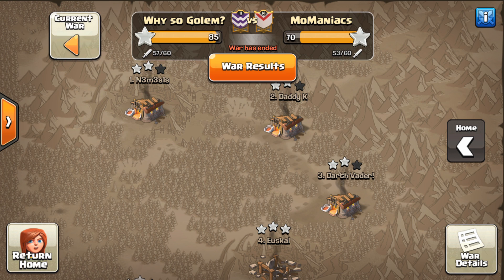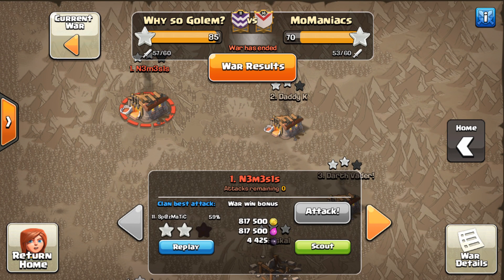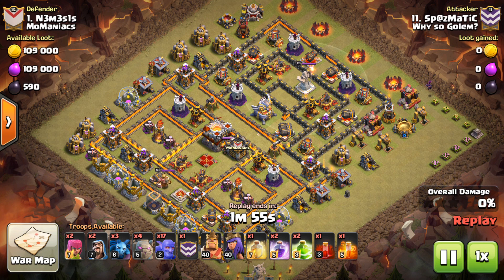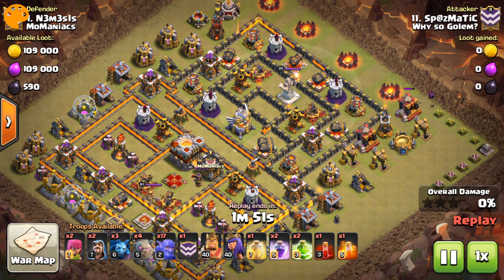So this is going to be some heavy hitter action from YSO Golem — 11v11, 11v10, and 10v11. Let's start things off with the Spasmatic 4 Golem Gobo. Very nice. A little funneling minion action right here. Free percentage points — it's a beautiful thing. Absolutely love it.